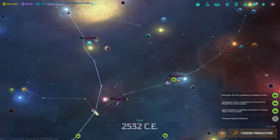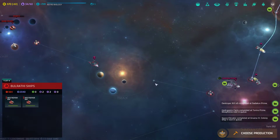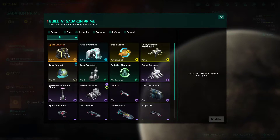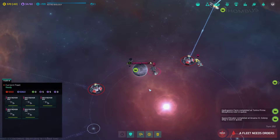Colony ships flying everywhere. Threatening fleet detected — it's two destroyers, not really threatening at all. Sadokan Prime — I need to keep an eye on that fleet guarding the system next to the Bulrathi. I'm aware that I'm pushing my luck. I'm tempted to terraform Sadokan Prime, but I'm gonna do a colony ship first — we need to keep cranking out colony ships as rapidly as possible.